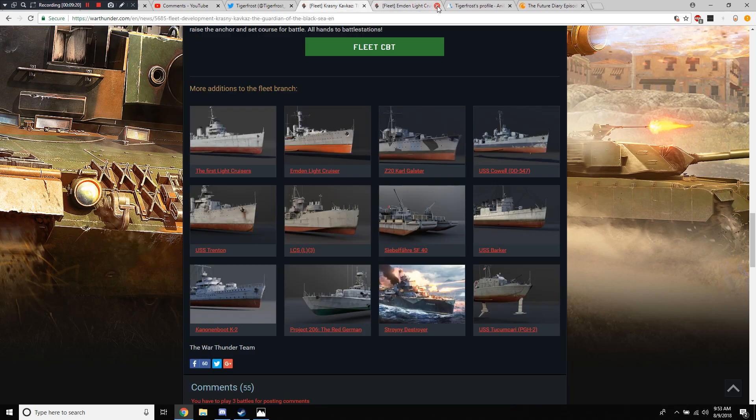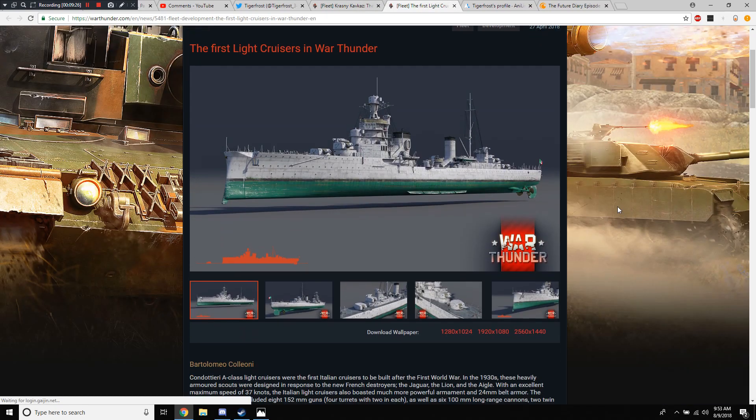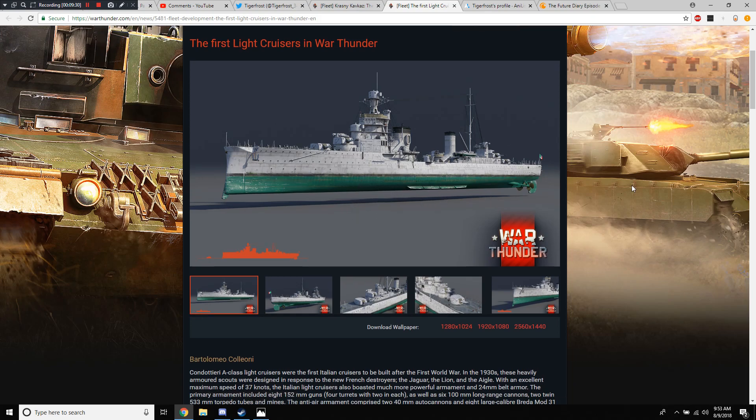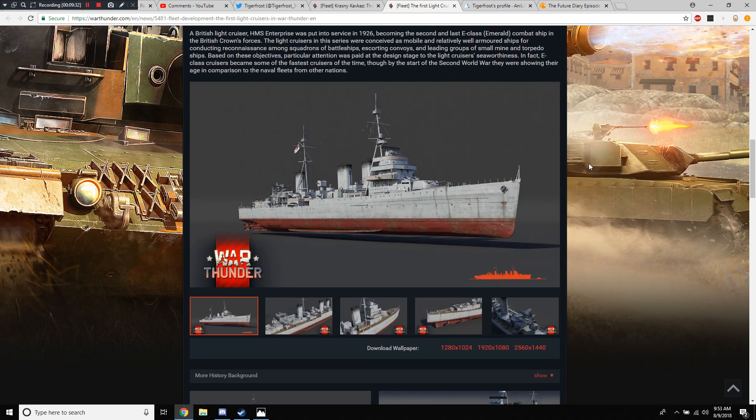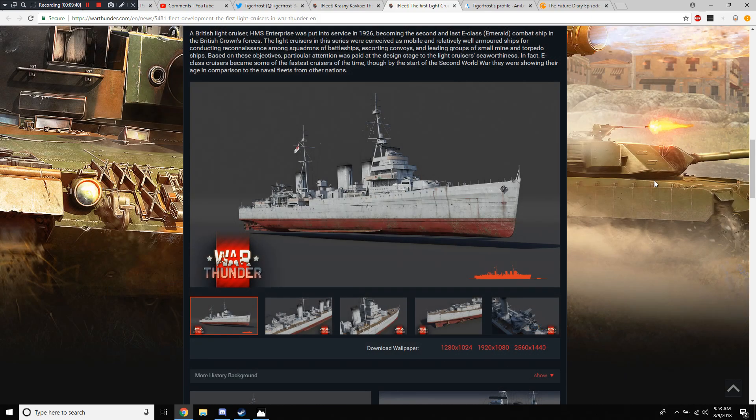As for the two that are not available in the game now but were available in a previous testing session, we have these two light cruisers. This is the Italian light cruiser, which is also not bad looking. And then we've got the HMS Enterprise, which is the British light cruiser, also not that bad looking — and look, it's got dual cannons in the turret, holy hell.